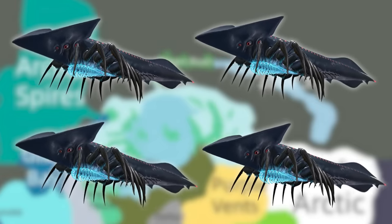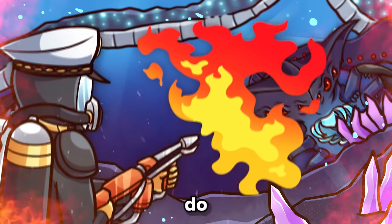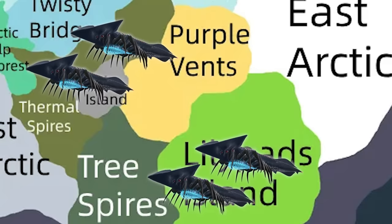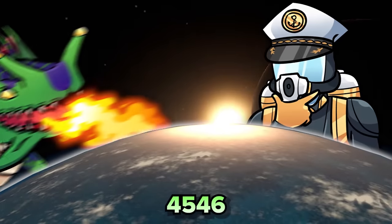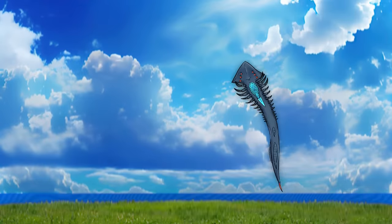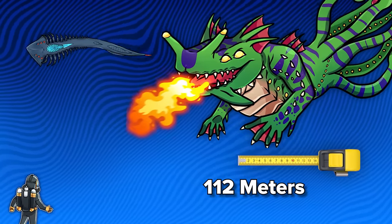There are only four Shadow Leviathans living within Sector Zero, evenly split between the Fabricator Caverns and the Crystal Caves. If you somehow manage to remove their 5,000 health, they will not respawn, so it is possible to clear the area entirely. While the Leviathan does have a fearsome reputation, it's not exactly one of 4546B's largest — measuring up at just 60 metres long, or about two-thirds the size of the Statue of Liberty, the Shadow Leviathan outsizes the Reaper by only 5 metres and is dwarfed by the Sea Dragon's 112 metre length.